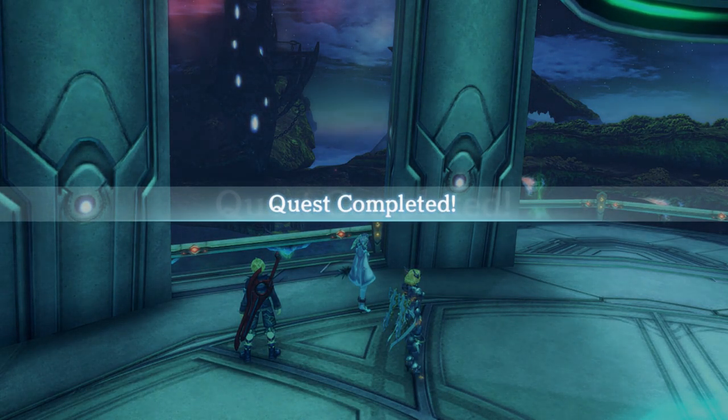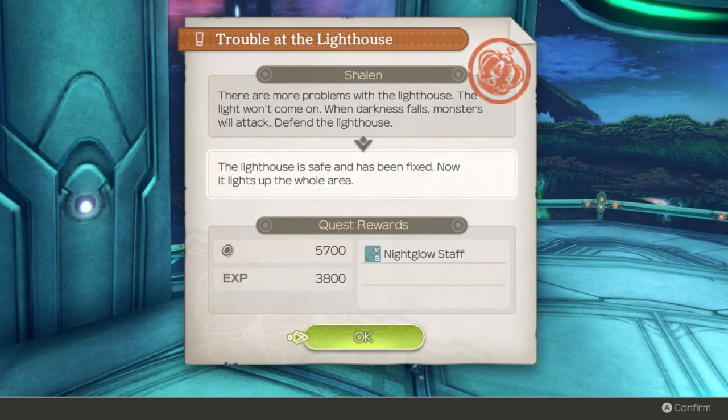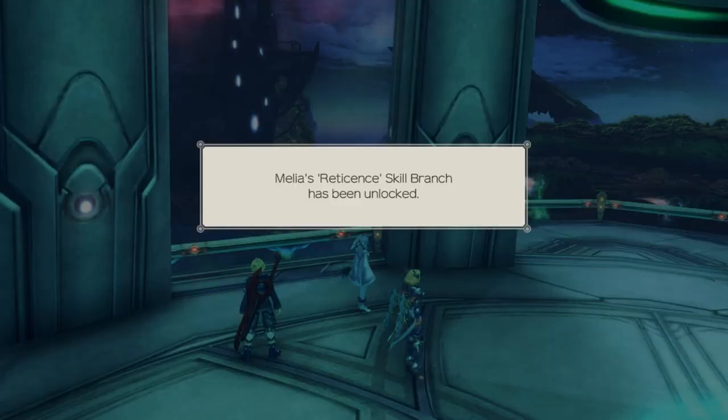And with that, we crown a new champion of the most contrived skill tree name drop in the requisite quest run-offs. Man, that was unnatural. The lighthouse is safe and fixed, now lighting up the whole area. We get a Night-closed Staff, which is probably long outdated, and the Reticence skill branch.